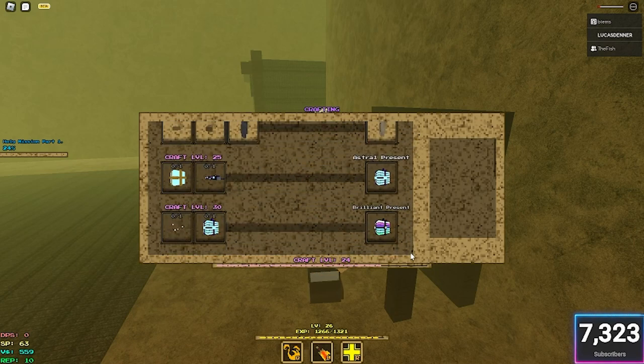Once you've found one, if you come all the way down to the bottom of the crafting menu, you'll see there's Astral Presence and there's Brilliant Presence. I don't really know what Brilliant Presence does — maybe it's a better drop — but it's an Astral Presence we're focusing on.